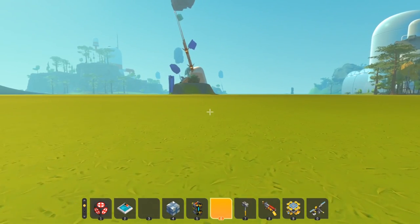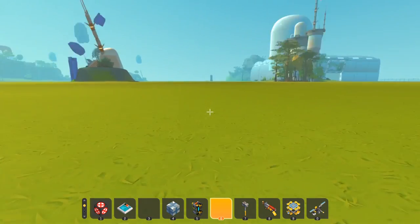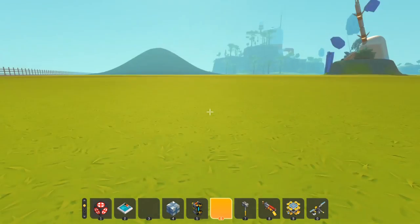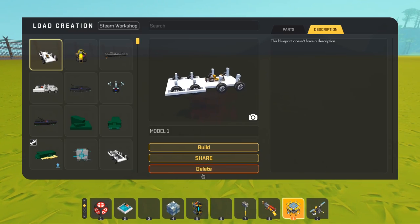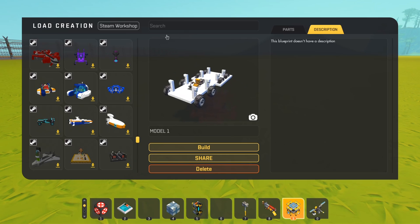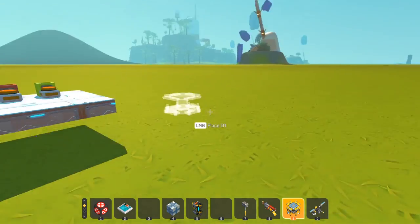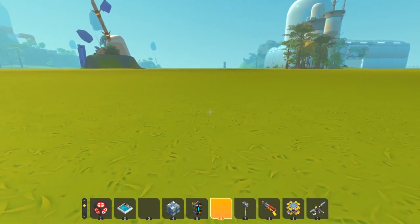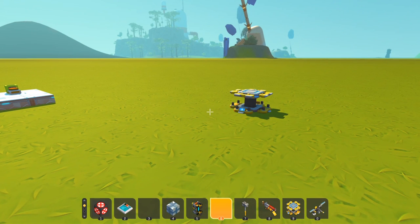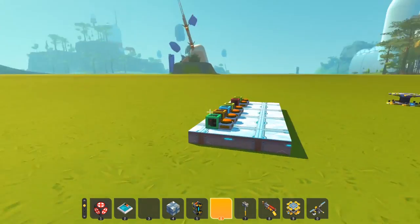We're back with another episode of Scrap Mechanic, but this time we're not in the survival world — we're in a creative world. The reason for this is I discovered a new mod we could play around with. As far as most of you should know, this game is lacking in some features from survival mode, but some mods allow for modification to that. I found this mod that allows me to summon any bot or creature.